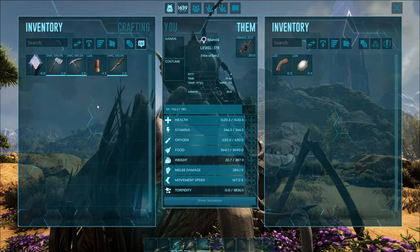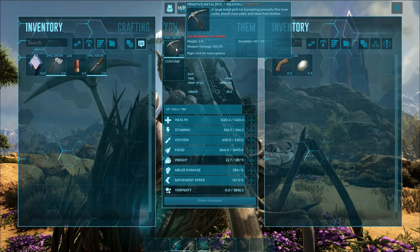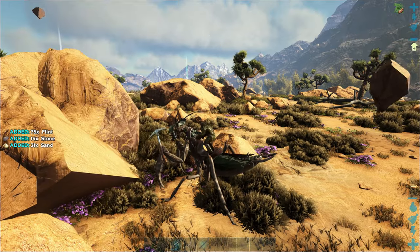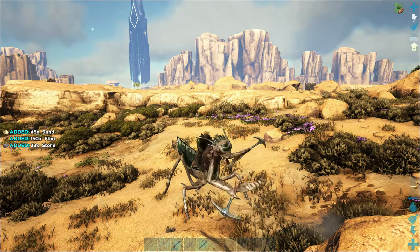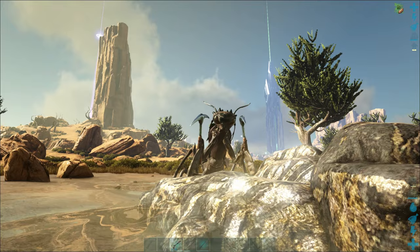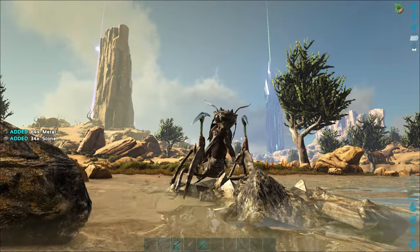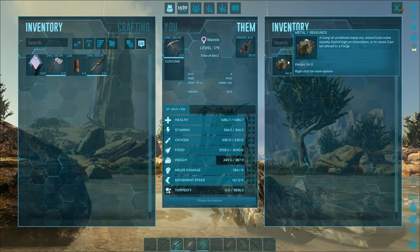We can equip it with different tools — give it a pickaxe and we can harvest whatever we want. From stone nodes we can get stone, flint, and sand. It's also great for harvesting metal if you've got metal nodes around. Look at that metal node — pickaxes equipped, one sweep, two sweeps, and we've managed to get 141 metal. This guy is definitely going to help us.